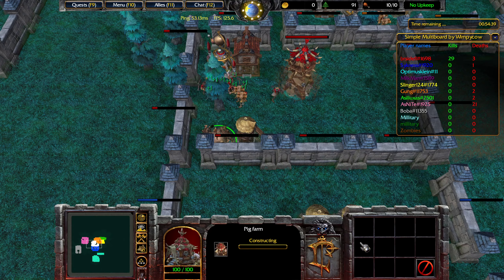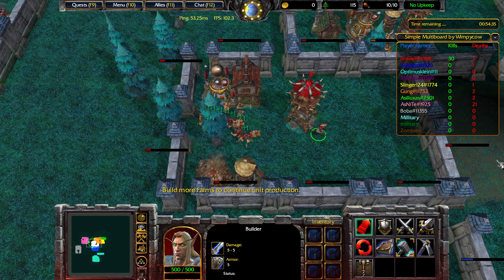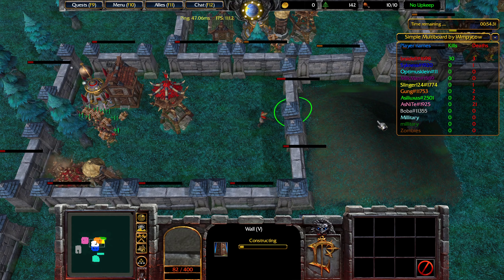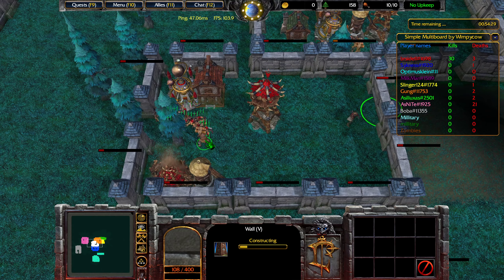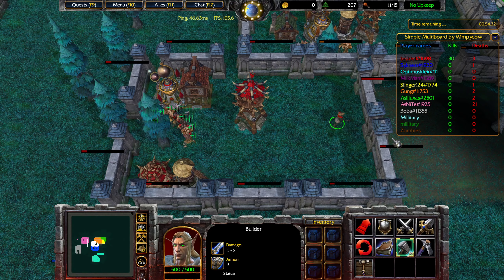We now create a pig farm, which will give us an additional 5 food supply. And now that we're capped, we can start to create the walls in the middle of the map. It seems like I misremembered the time — perhaps zombies spawn at the 53 minute mark, which means we could have been a little bit more greedy for our income.